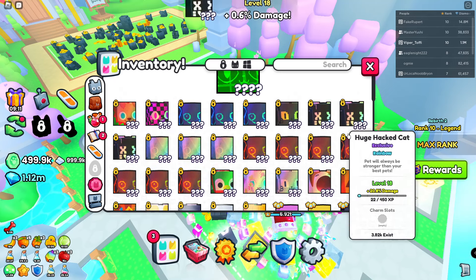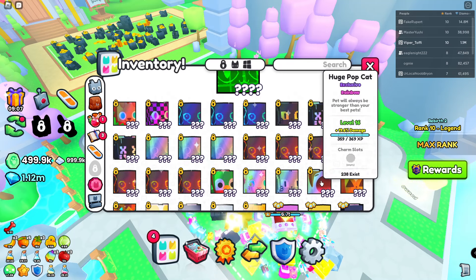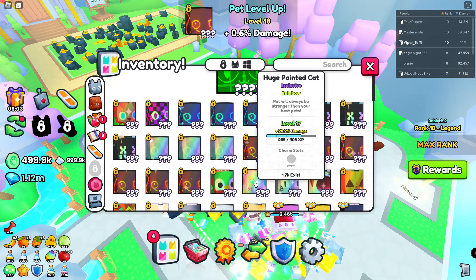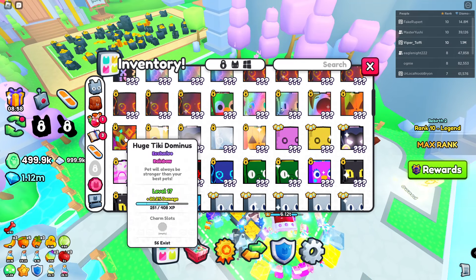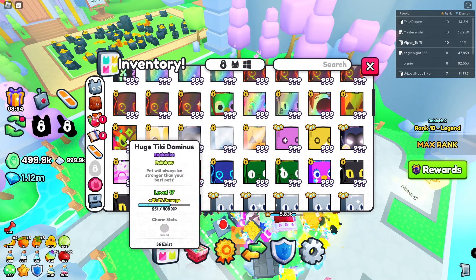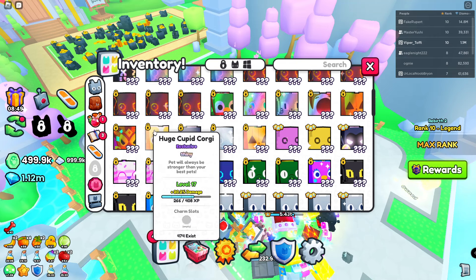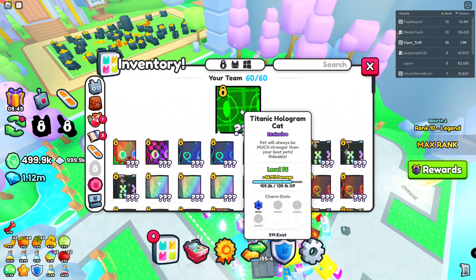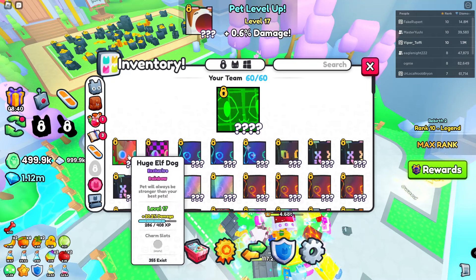Especially buy them now — you can get them down to 100k each. The best that you can have is rainbow huge pets. I even have some rainbow huge evolved pets. I don't see that evolved is doing any more damage at the moment, but probably they will in the future. Rainbow huge is doing tremendously more damage. I've even brought over my rainbow Popcat, rainbow Tiki Dominus, and others. The shiny one also does tremendous damage — they do less than a rainbow, but the titanic which is not rainbow is not doing as much damage as the rainbow huge one.